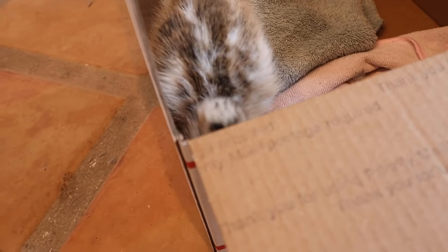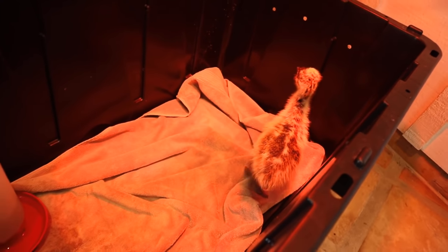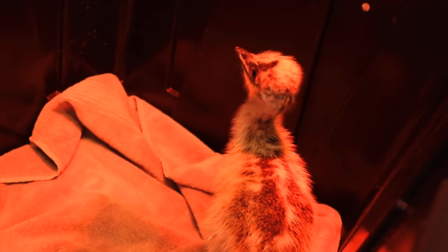Drogon, you ready to go in your new home? We're going to pick him up with one hand just like this - there you go, you're in your new home buddy! This is plenty big for a tiny little emu chick. As he gets older we'll upgrade his space, and eventually this little guy is going to get some friends and live outside.